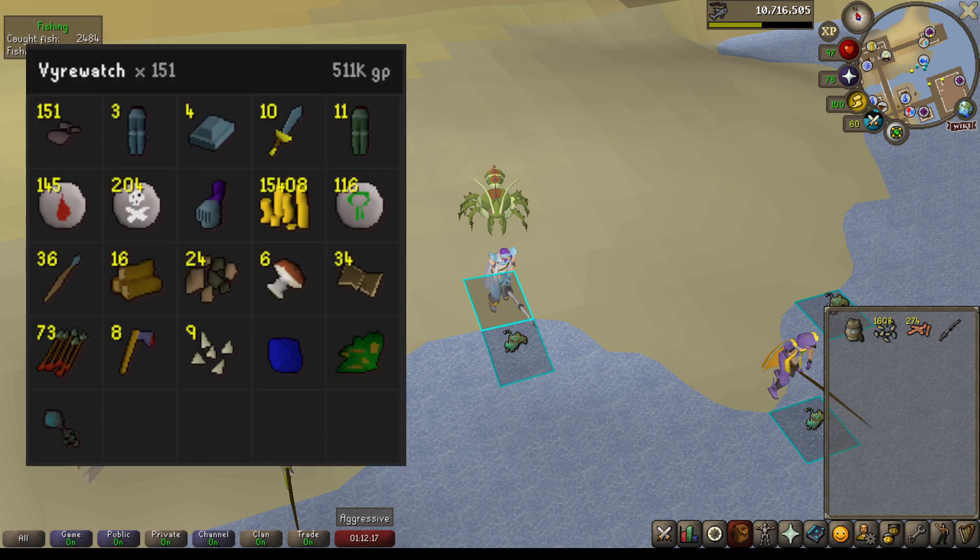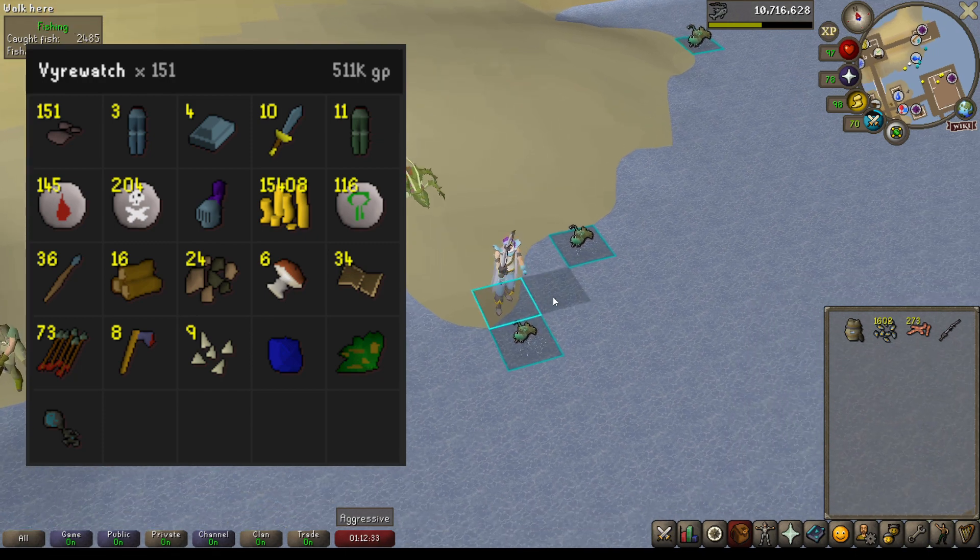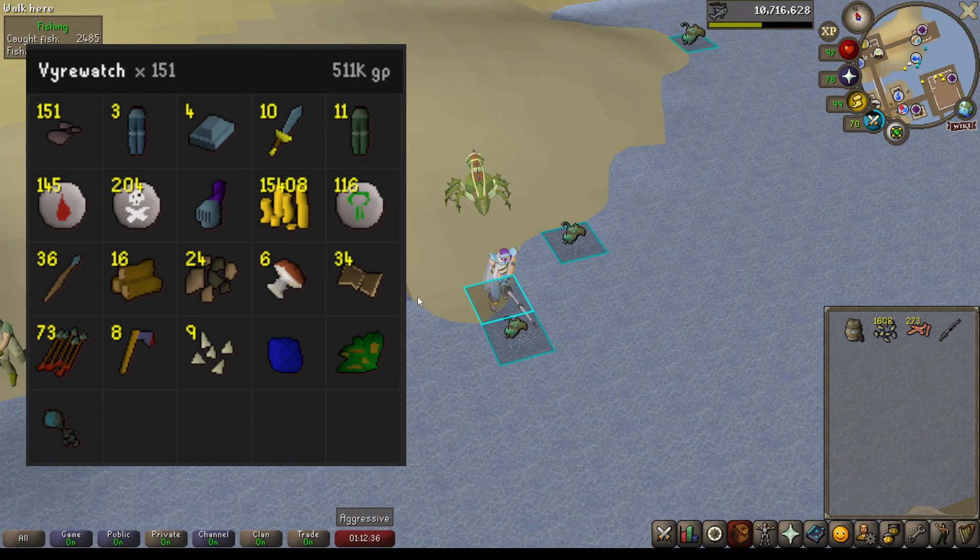Next on the list is my second and final Konar task, and this was Vampires in Slepe. I killed 151 there for a total of 511k GP. I'd actually never killed Vampires there before — it was actually pretty fast and I was able to be there for the entire task. The most valuable items being the Alcables they drop as well as Runes. I did get a Brimstone Key here, but I don't know what I got from that — it was something terrible, I think less than 10k loot.